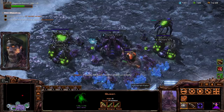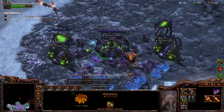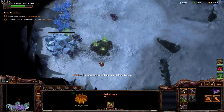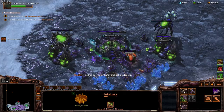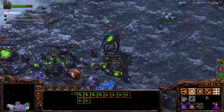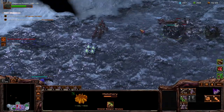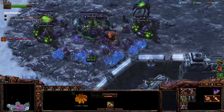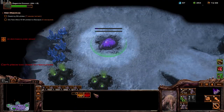It seems our foes intend to attack us directly. It seems my structure requires more infestation, so we face the Zerg. I will enjoy this.